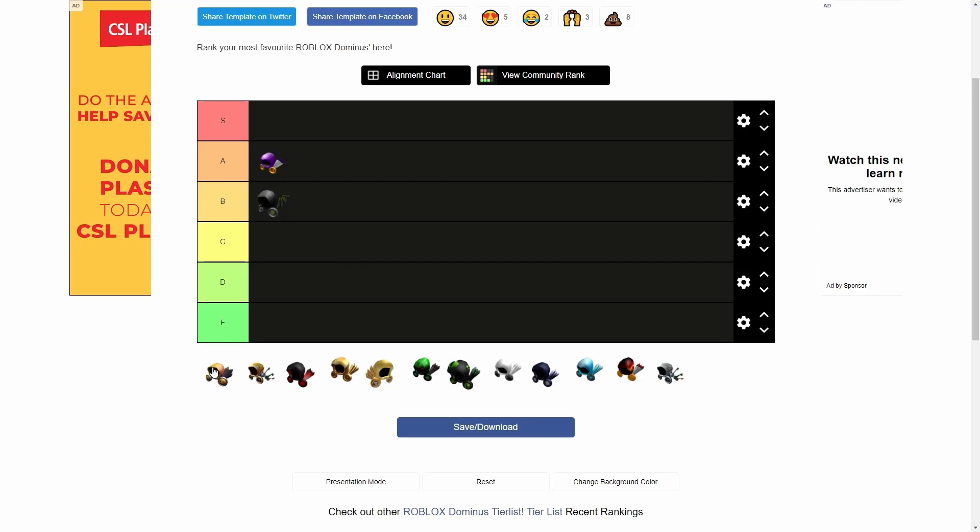Dominus Form. This thing is awful. This is such a bad Dominus. There's a reason it is the lowest and the cheapest. This thing is horrid — I do not like it at all. It deserves the F tier.